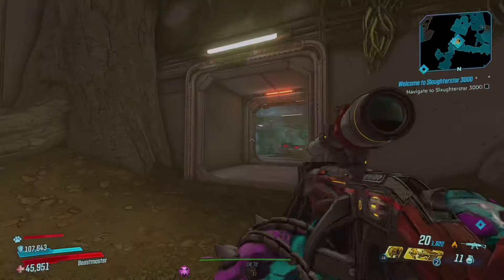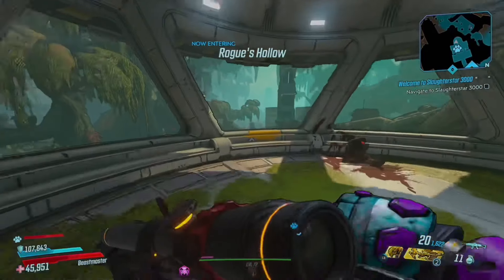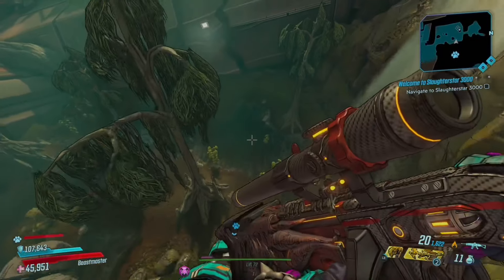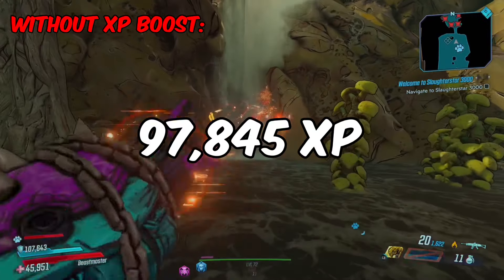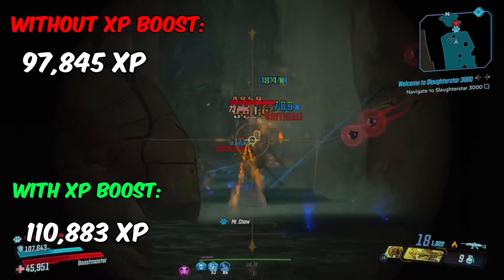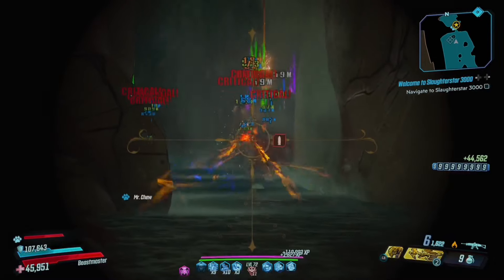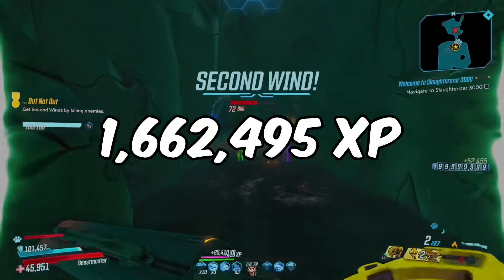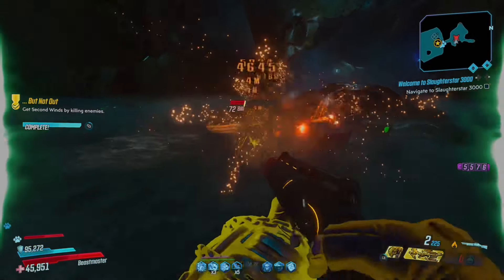The next method is the Psycho Billies located in Amber on Mayhem XI. This run is also really short and takes around 40 seconds if you include the loading screens. These enemies are a little more difficult than Katagawa Jr as there are 4 of them. You can earn 97,845 XP without an XP boost and 110,883 XP with the XP boost active. So if you did this for 10 minutes with every run taking around 40 seconds, you should be earning an average of 1,662,495 XP every 10 minutes with the XP boost active.